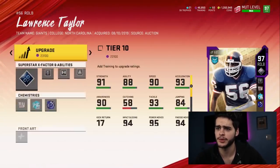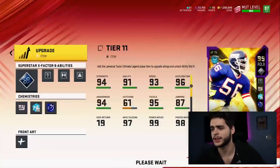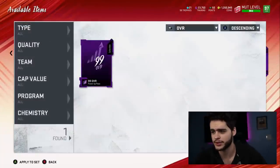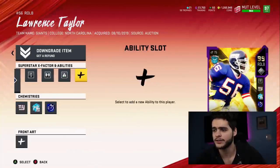Now let's go into Lawrence Taylor to upgrade him — 23,000, easy upgrade right there, Tier 11. Let's toss a power pass on him, super hype for this guys, been waiting for this Lawrence Taylor all year. We got 99 Lawrence Taylor — he gets a fourth ability slot now.